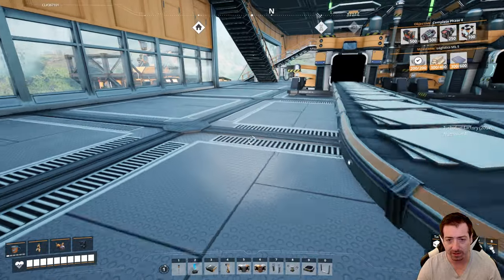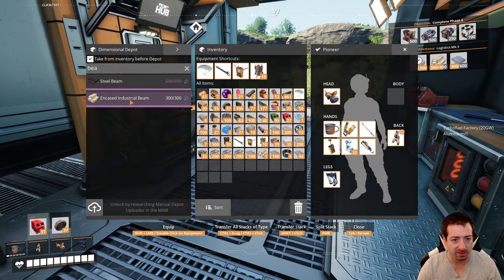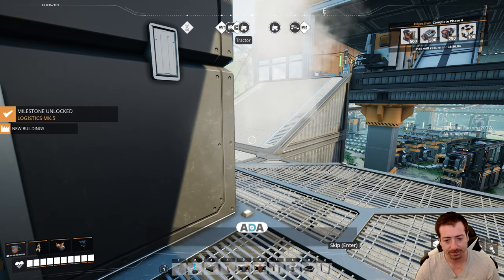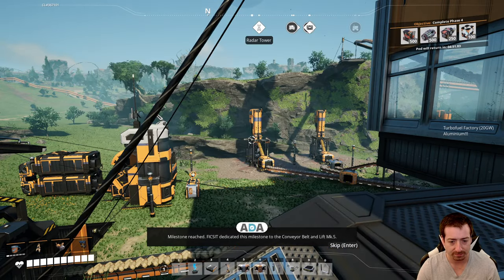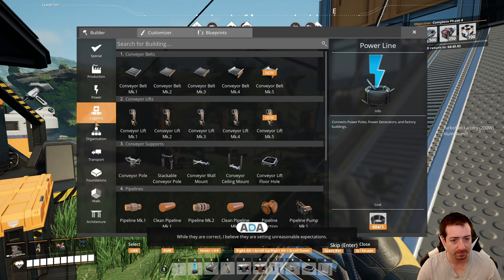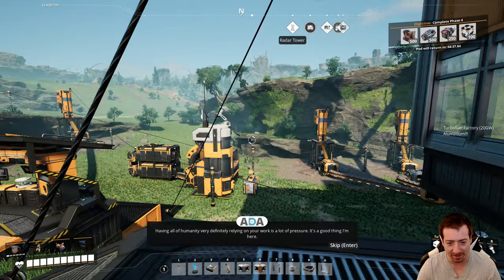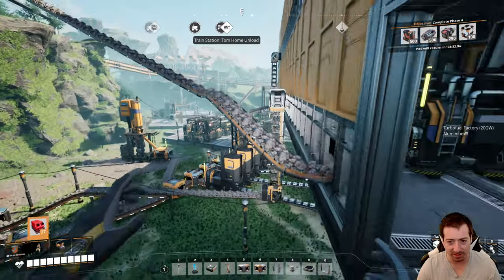I think we have enough — we're close to it. And I need more beams. There we go. Junk. Yay! Milestone reached. Fixit dedicated this milestone to the conveyor belt and lift Mark 5. They may be implying that your factory could be further optimized. While they are correct, I believe they are setting unreasonable expectations. Having all of humanity very definitely relying on your work is a lot of pressure. It's a good thing I'm here. It is a good thing you're here, Ada — thanks for being here always.